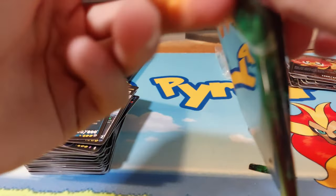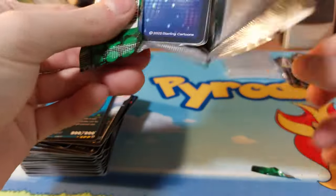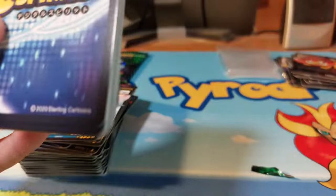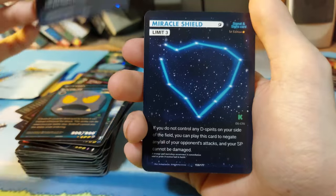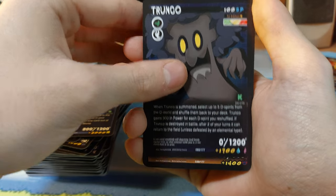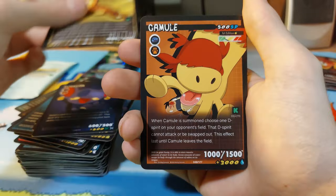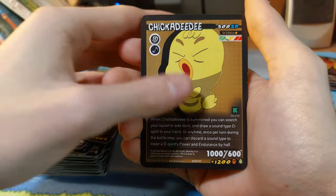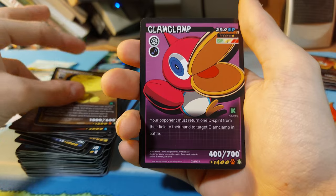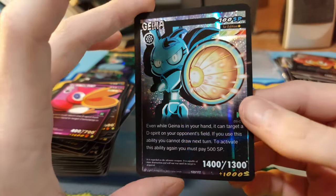Two packs left then we get to the box topper, which I'll have to be careful with. Hopeful Summon, Miracle Shield, Tiltron, Trotunga, Tough Pop, Tuscan, Cardos, Camel, Chickadea D, Clam Pearl, and our rare is — ooh, another one of these — Gina.